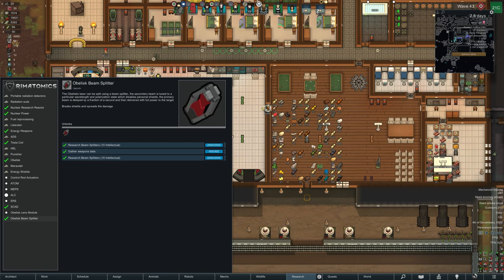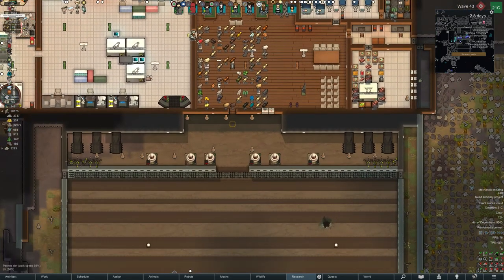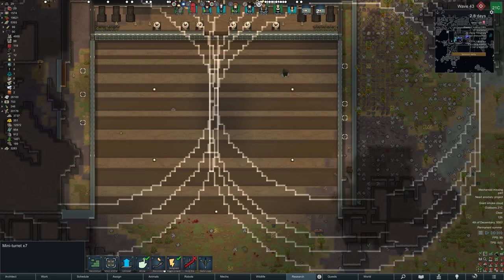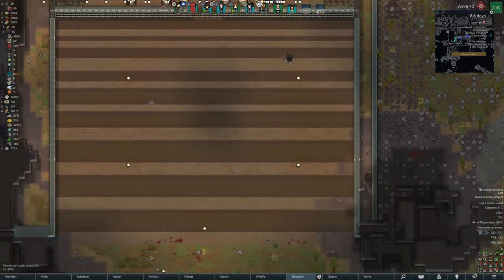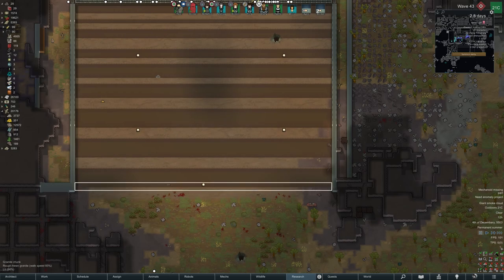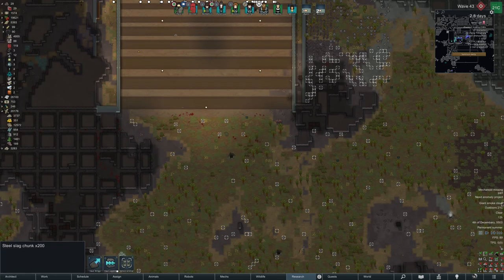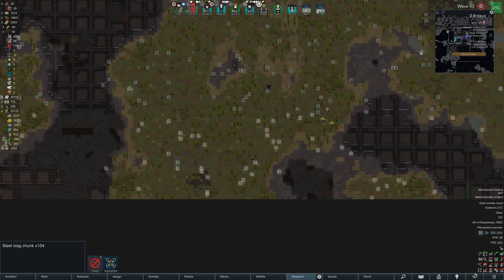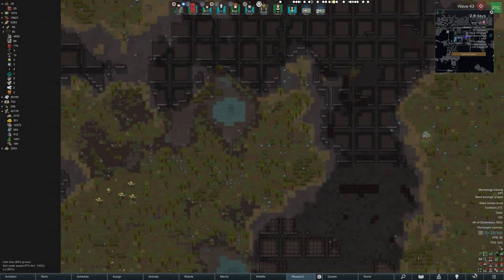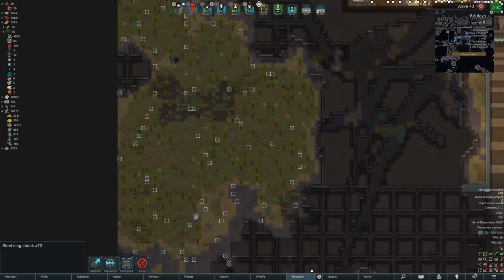All of the upgrades have to be researched one by one. They're pretty easy to do, especially if you've got an army of researchers like I do. They require a little bit of plasteel and steel. Now the killbox - I've got some standard crappy turrets on the left-hand and right-hand side. They are rubbish, though specifically they are just for attracting attention, so that as a wave comes in they will be shooting at those turrets instead of the things actually doing the damage, like the obelisks, Teslas, and people.